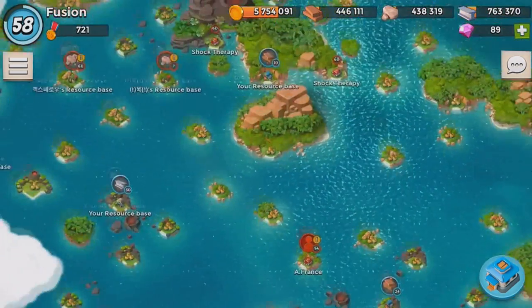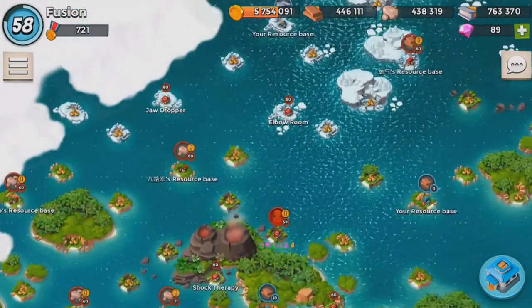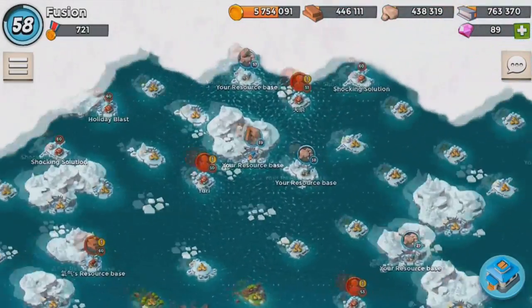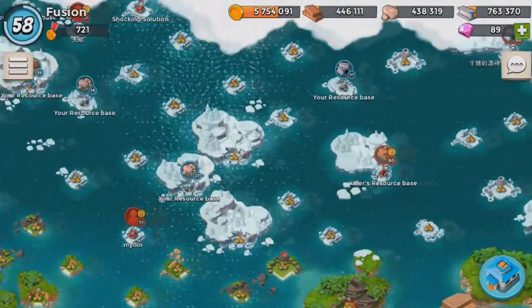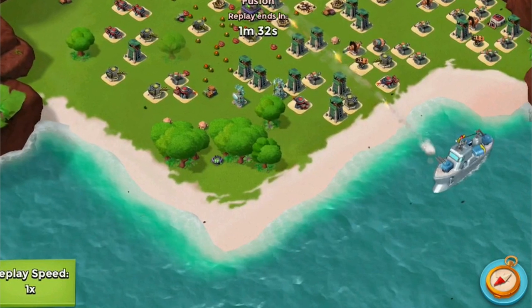Before you find a new opponent, you may want to consider what level the player bases are on your map. If the base is a higher level than the other bases, you would want to search for someone else. However, if the player is lower than the other bases and you search, you may end up with a harder base.